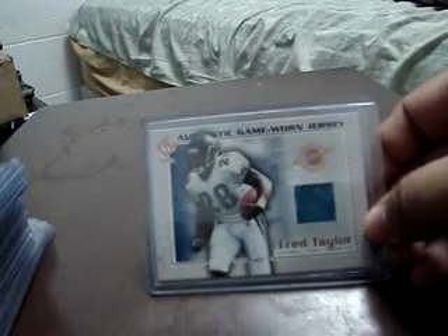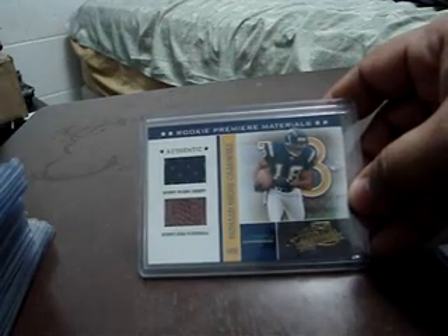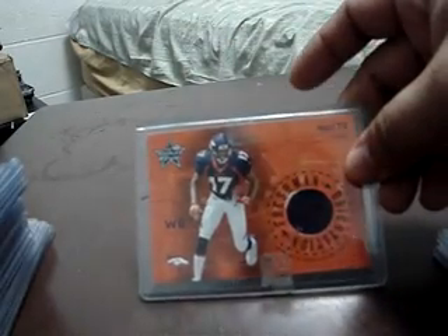Okay, let me grab another stack — I may have to make two or three of these videos. Fair Taylor, Private Stock. Donald Caldwell — this one has a piece of football jersey. Jason Smith. Jake Delhomme. Jake Delhomme, Early Descent. Weston Watts — I might just keep that one, I'm not too sure about it.